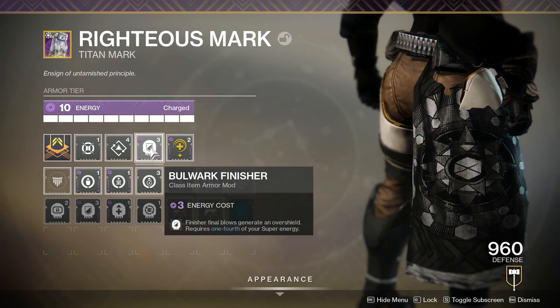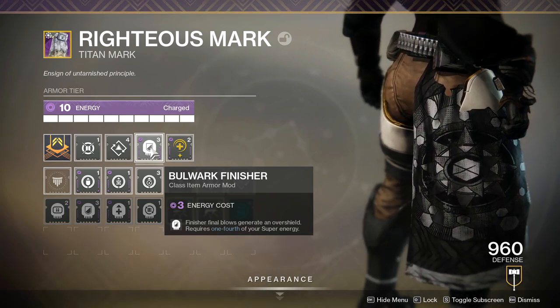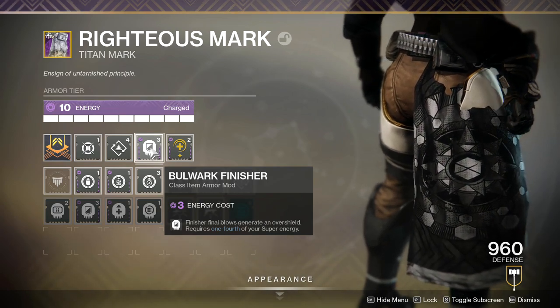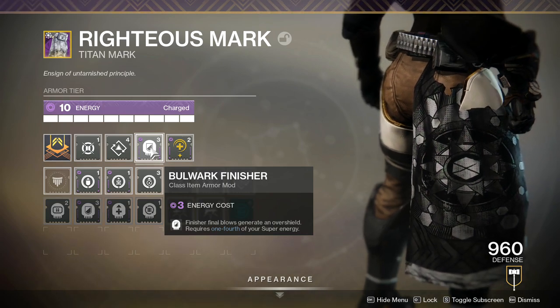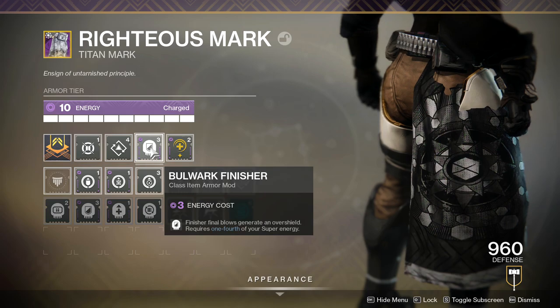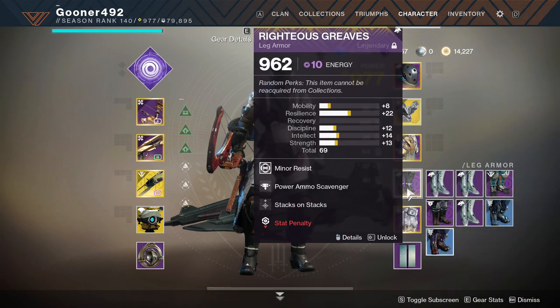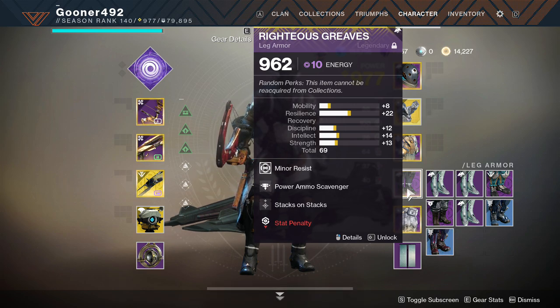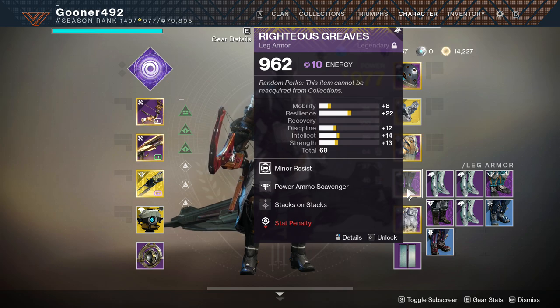Once we're in the field, we'll flow between ranged attacks for beefier enemies or tightly packed groups, and the light attack for general add clear. I'm using the Protective Light mod on my class item — while charged with light, you gain significant damage resistance when your shields are destroyed, consuming all stacks. I also have Bulwark Finisher: finisher kills generate an overshield but consume one-fourth of your super energy. Additionally, I have a heavy ammo finder on my helmet and a heavy ammo scavenger on my boots to keep the Black Talon full.